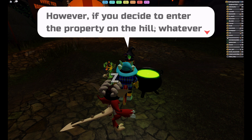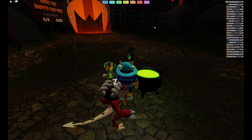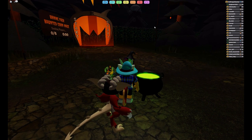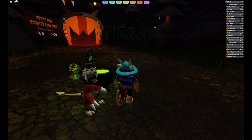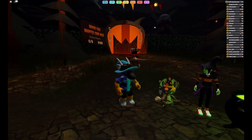Once you have the potions you need, just select the right ones and drop them into the cauldron. That's pretty much everything you need to know. If you're able to forge the key, I'll let you go ahead and open the gate for me. However, if you decide to enter the property on the hill, whatever happens to you is not my fault. Thanks, Bruella. I really love your hat! It's a wizard hat. Like me!